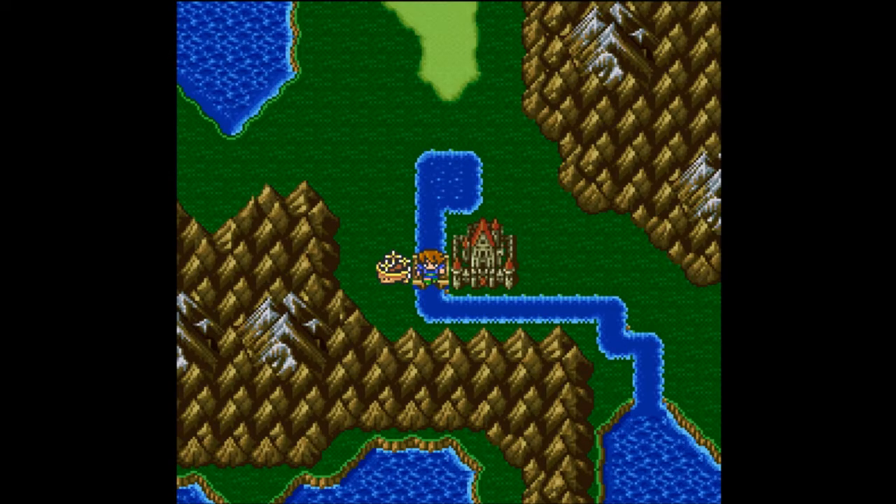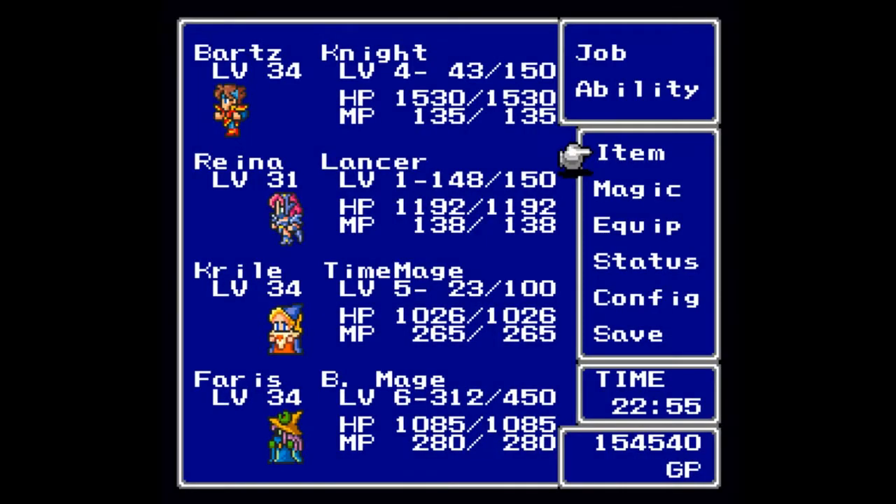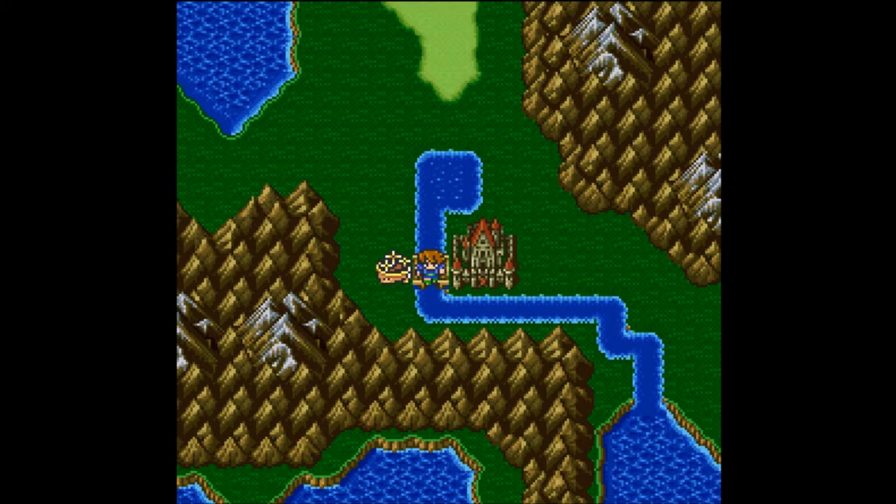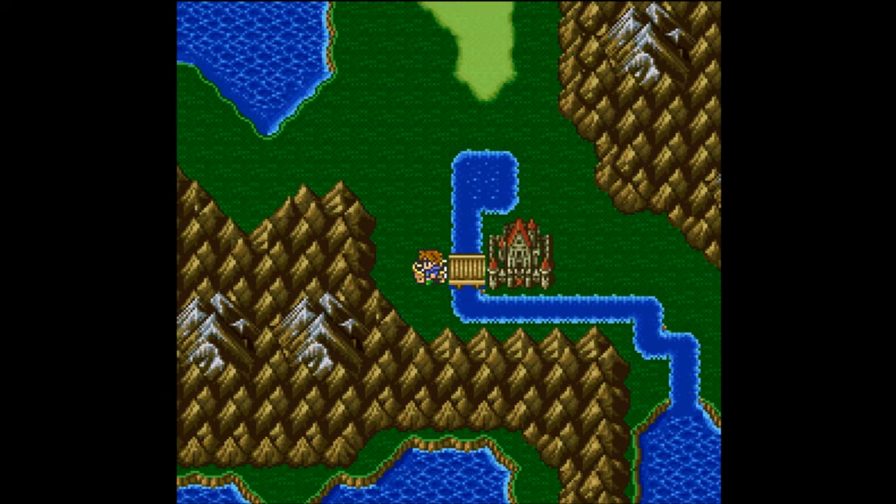Welcome back, this is Baller Scuba with more Let's Play Final Fantasy 5. I am joined as always by my lithograph hunting squad of Bards, Werin, Krill, and Ferris. When we last left off we got the second lithograph and the fourth, fifth, and sixth of our weapons out of the Sealed Castle.